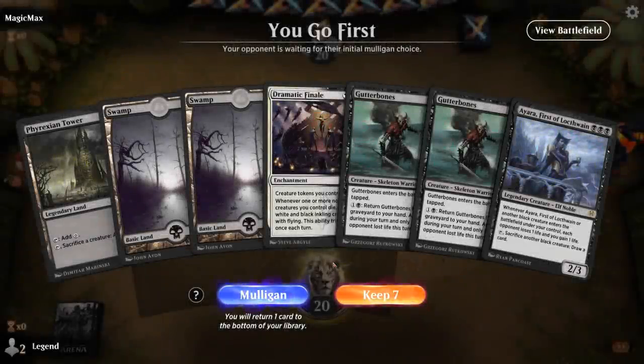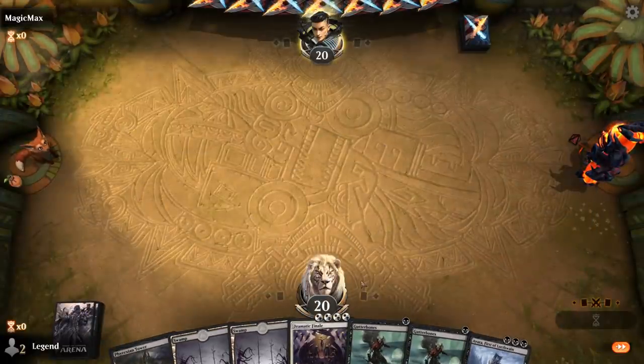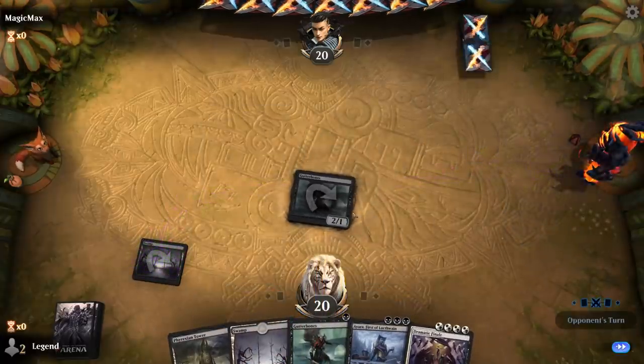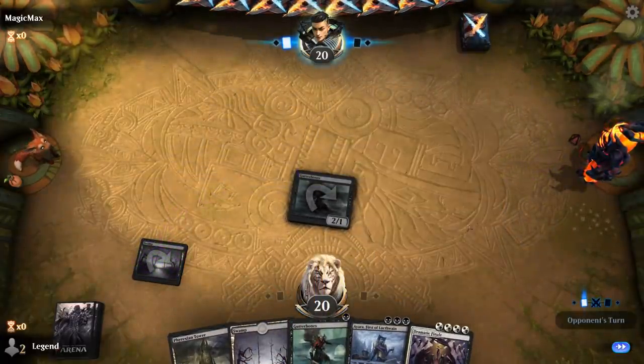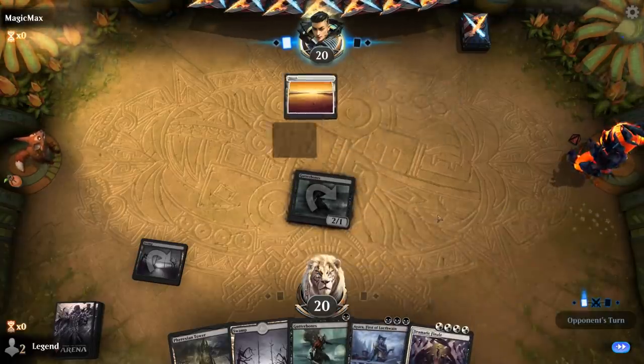We're on the play with an acceptable hand — double Gutterbones. We can potentially sacrifice Phyrexian Tower to ramp out Ayara and Dramatic Finale. The two also play well with each other.